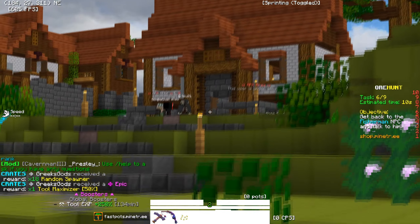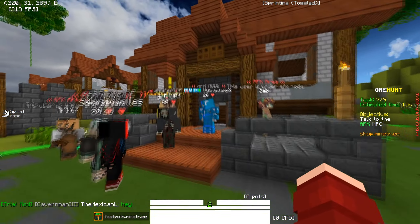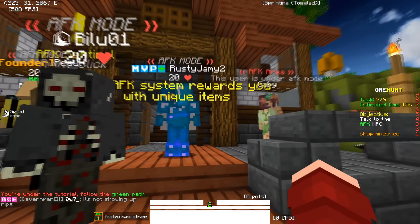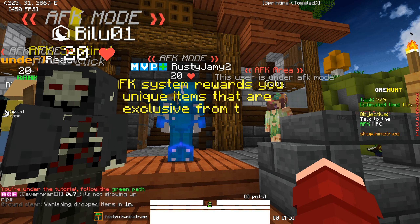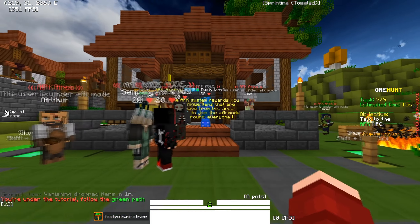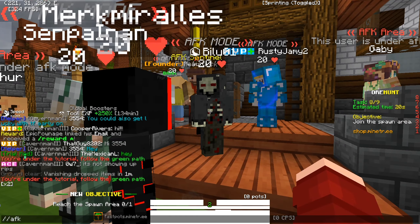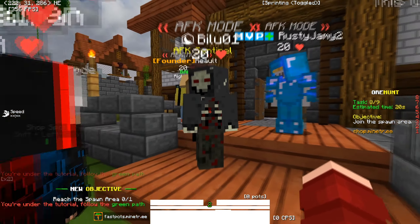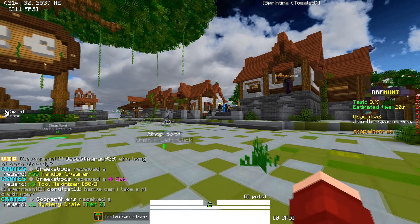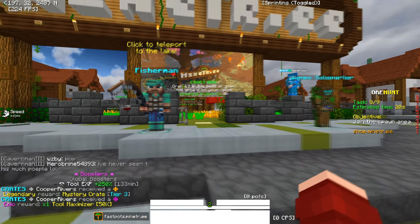AFK sentinel — I'm guessing it's over here. Now we're coming up to the AFK area. Speaking to the NPC: 'The AFK system rewards you with unique items that are exclusive from this area — use /afk to join AFK mode.' Now I need to reach the spawn area. This looks like spawn over here — yeah, this is definitely spawn.